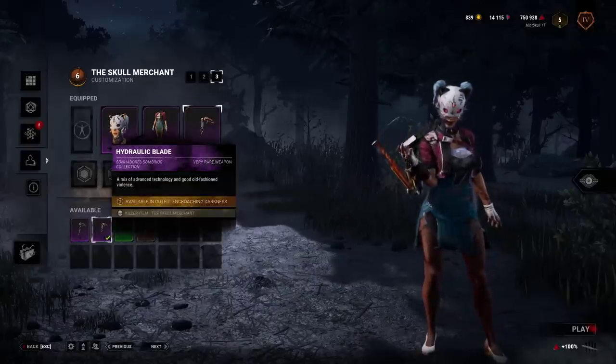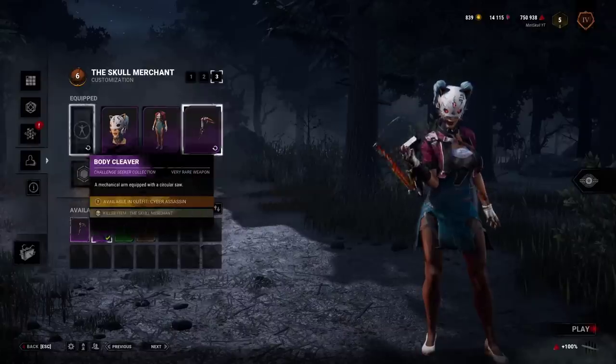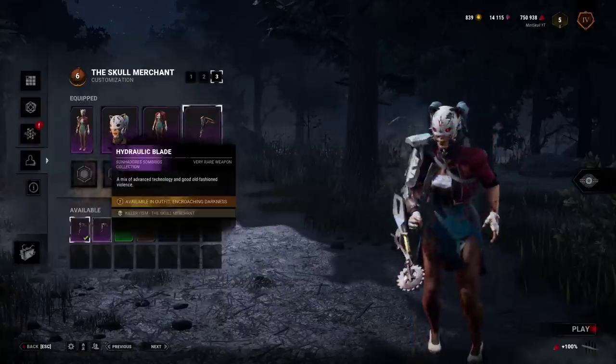Spamming the different weapons with the School Merchant while she is attacking in the lobby will cause her to move unnaturally.